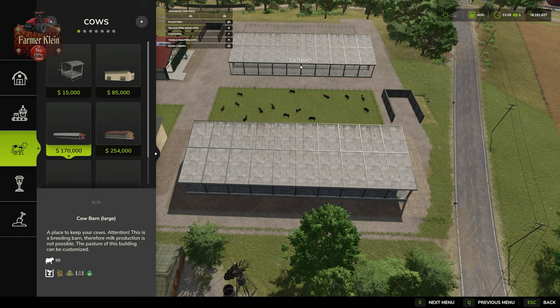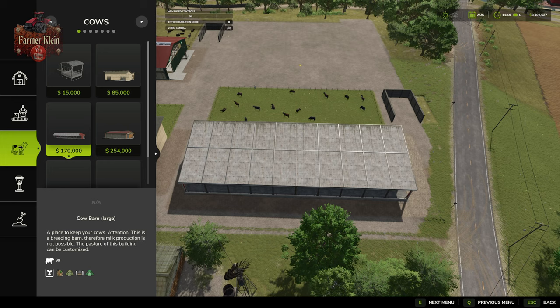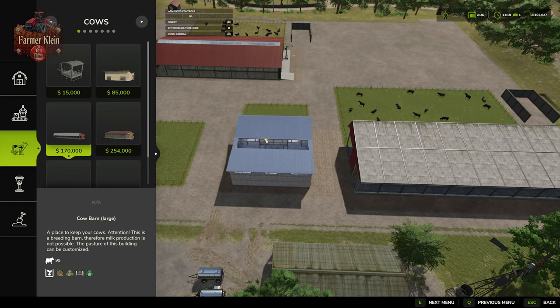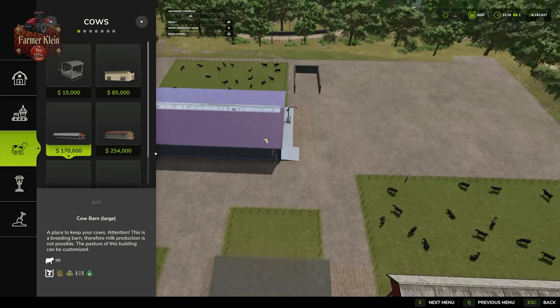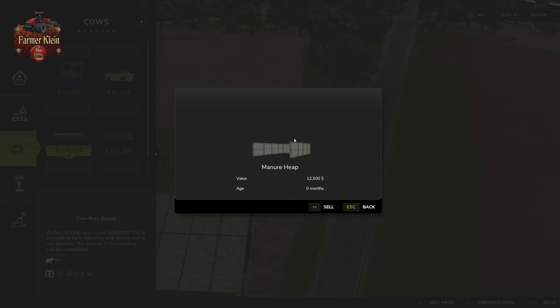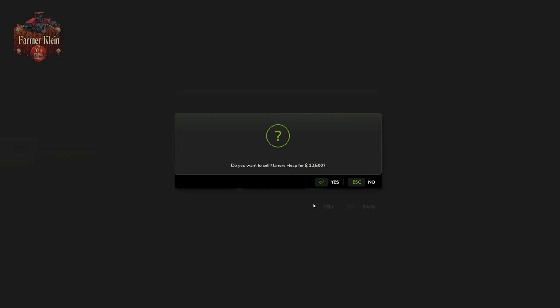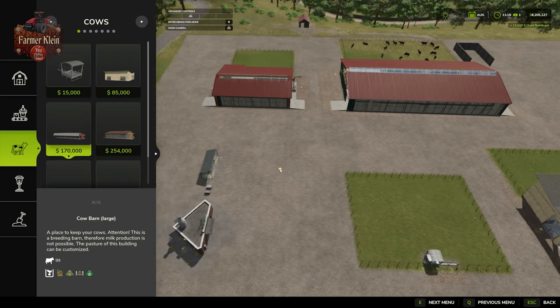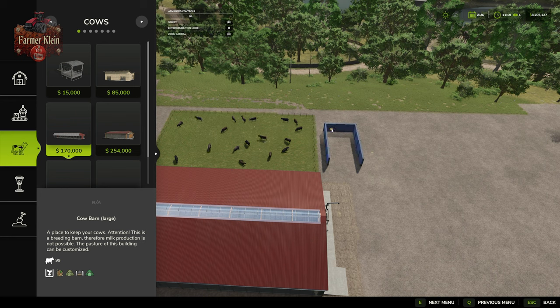None of these first three buildings are capable of outputting milk, and their ability to output manure is somewhat suspect. I tested and was not able to get manure out of the open pasture or the small cow barn, but in subsequent tests I also ran into an issue where I couldn't get manure in one save versus being able to in another. I've got half a mind to think it may have an issue if we have multiple manure heaps — I need to do more testing, but if I find that out I will be submitting a bug to Giants.